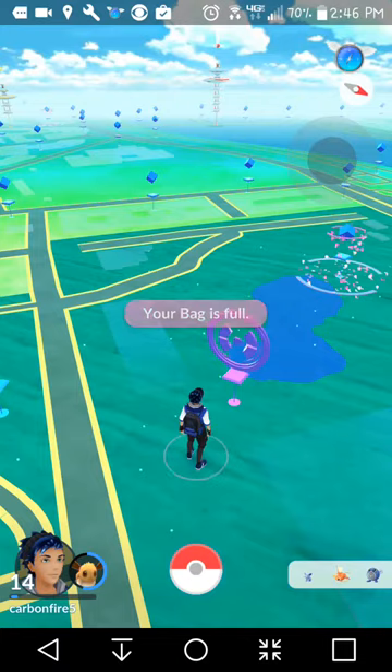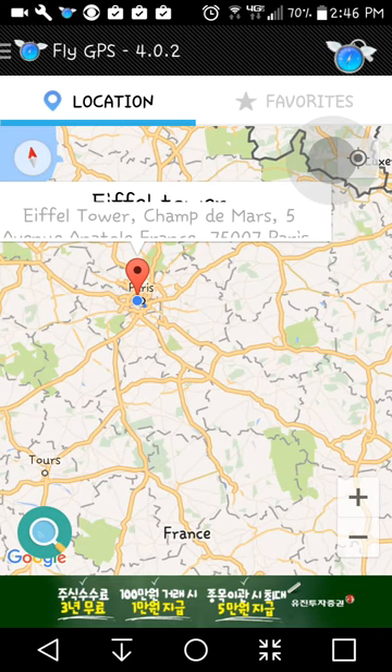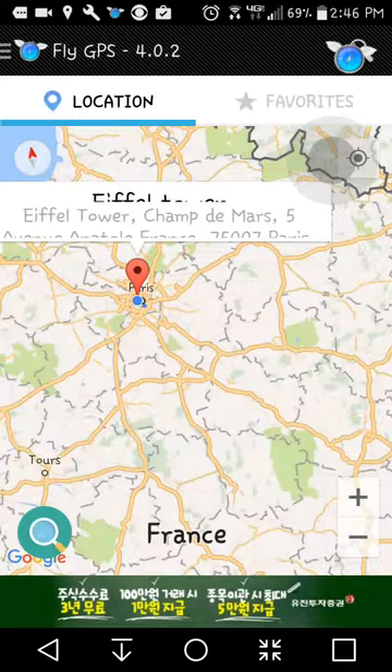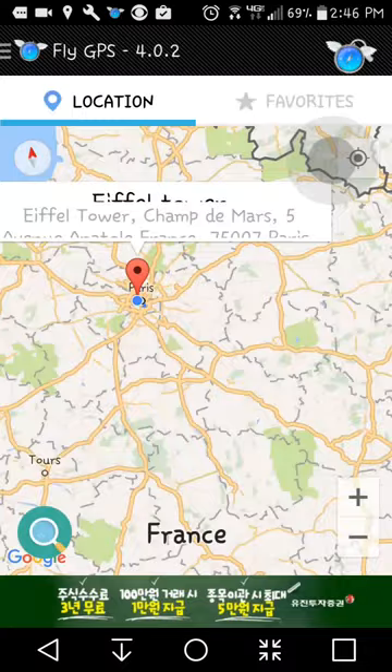Now, I just got lucky and it didn't recognize that I moved, but if I want to go somewhere different, you click that little clock, and let's say I type, and it'll pop up. I'll just go there — across the big, bad ocean.